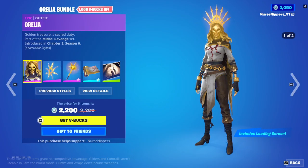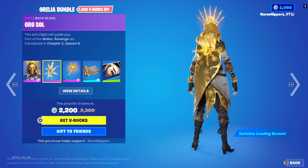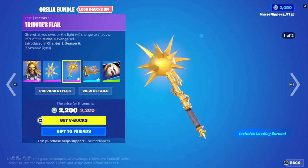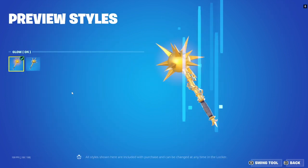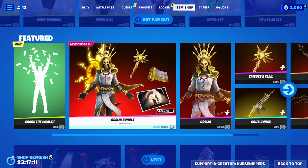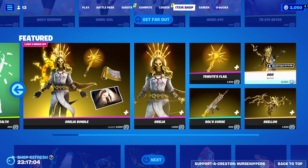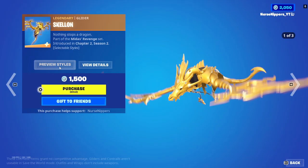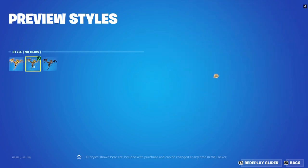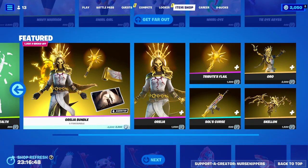Aurelia is back. The Aurelia bundle includes Aurelia, of course, with selectable styles of Aurelia or Burnished Gold. Then we've got the Auro Soul back bling, the Tributes Flail Pickaxe — which comes with glow either on or off — the Soul's Curse animated wrap, and the Tribute loading screen. Very cool stuff. We also have Oro and the Skellon Glider, which has selectable styles: Golden King, no glow, or Skeleton Wing King.